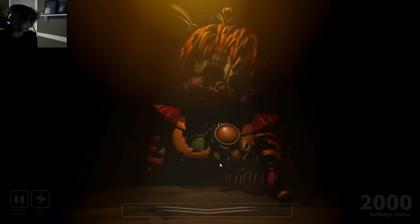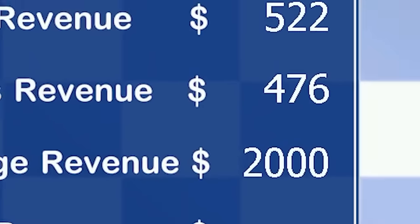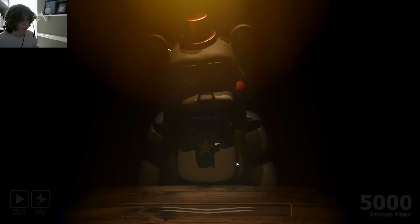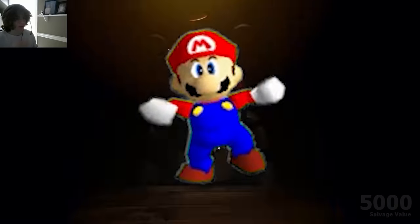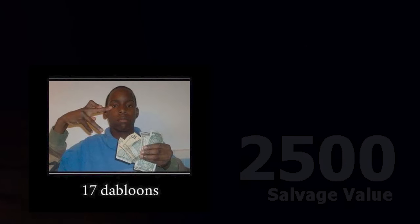Once you finish the office sections on Monday, Tuesday, Wednesday, or Thursday, you'll be given the option to salvage an animatronic at the end of the night, awarding you cash if you win the salvage. The basic premise of the salvages is to progress through the audio prompts and watch the animatronic for movement. If the animatronic gets too aggressive, you can use a taser to release the animatronic. However, you can only use this taser three times before damaging the animatronic and decreasing the amount of revenue you gain from the salvage.